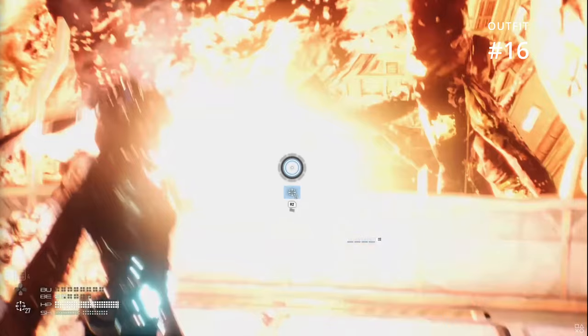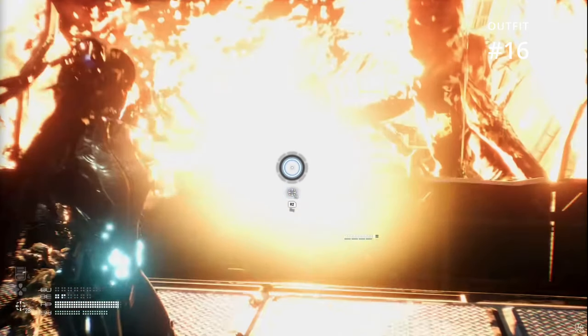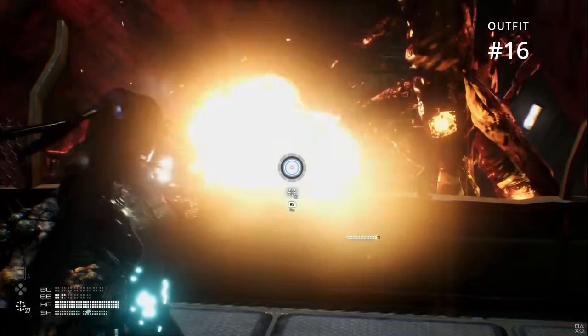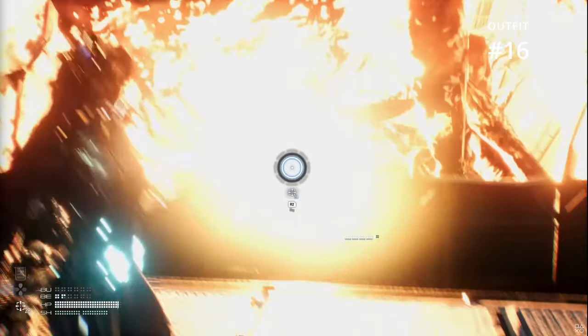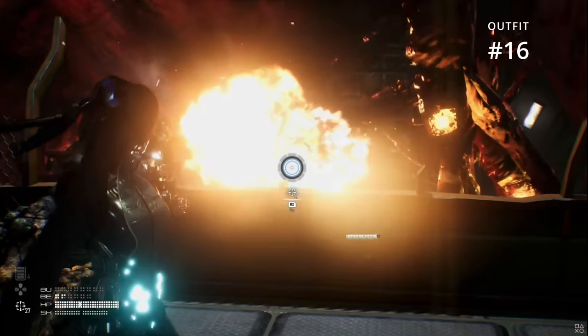Outfit number sixteen is the teal and white front zipper bodysuit. We only see this one once, but it's got a white-gray section running down the front and horizontal sections across the top, split vertically by a zipper that runs from Eve's neck to the bottom of her pelvis. As our eyes move downward, we see illuminating lights emitting a light blue hue. The orange explosion from the enemy she is frying with her laser looks great in contrast with the blue tones of her suit, and it's exciting to know the lights from Eve's outfits as well as the environmental lighting will create some really unique scenarios highlighting Eve.